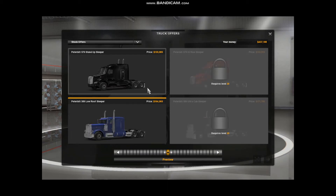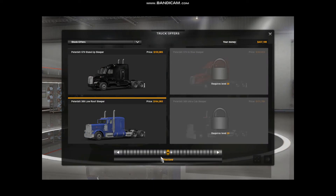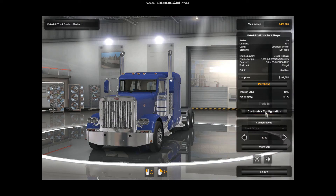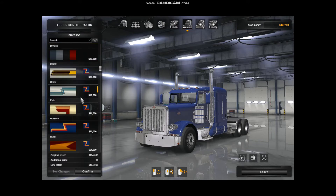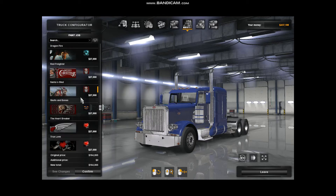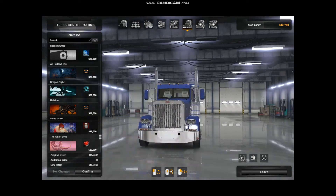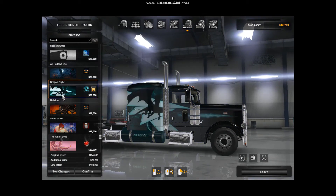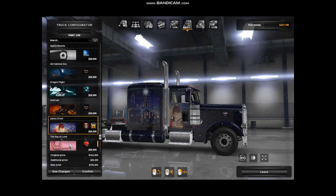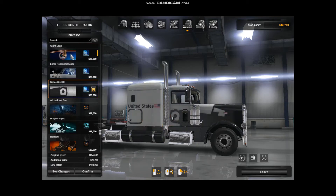Let me see what all we have here in the custom configuration. Most of you want to be here — this was all on here yesterday as you saw, but if you scroll down we have a lot of new paint jobs, a lot of paint schemes. Let me get the truck lined up so we can see it when we put them on. Let's try this one — look at that, a different paint scheme. We need to do a Christmas scene, dragon fight — there's a lot of interesting stuff they have on here.